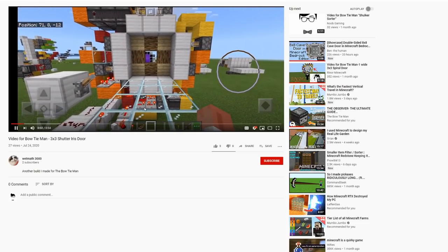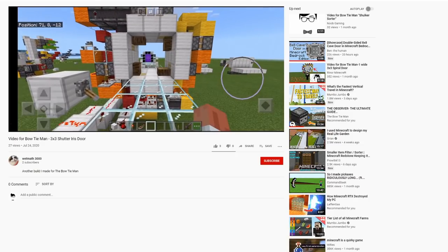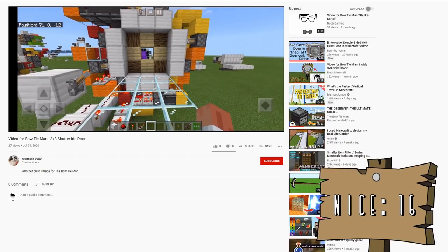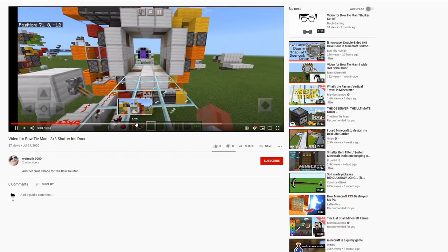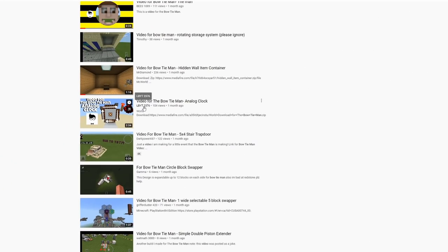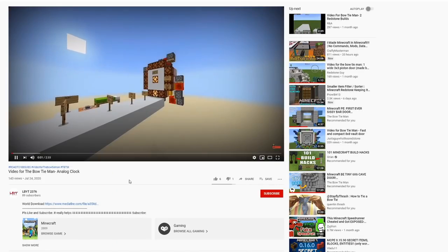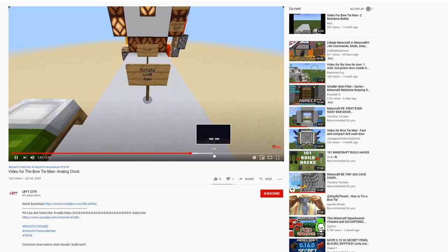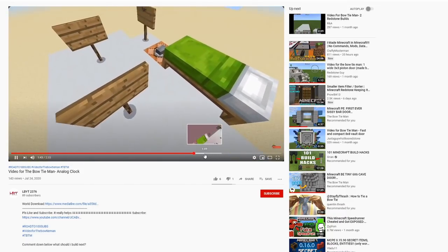Next one is a three by three shutter iris door by Wet Math 3000 — I like a good iris door. That's got a really nice opening and closing. Then lbyt 2376 with an analog clock — and it's properly in time with the world. I love it, that's really smart. Rotate until 6am — enjoy. That's really clever.